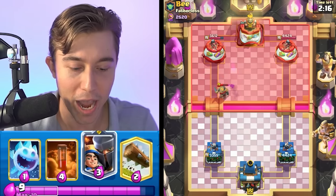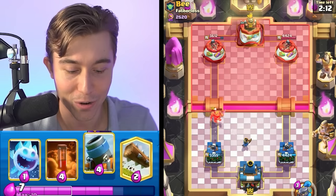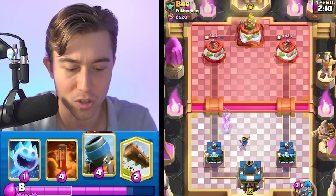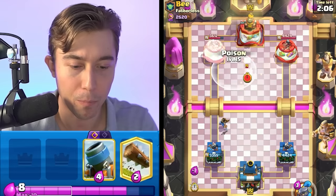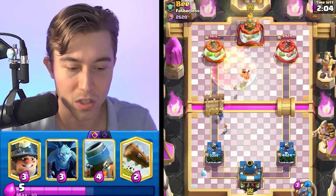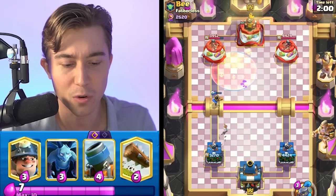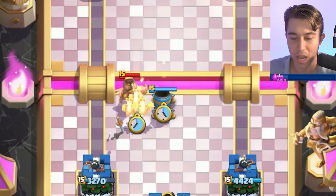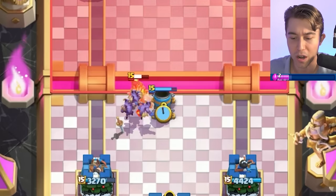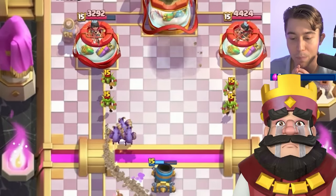In this matchup, we want to activate King Tower whenever we can. I'm going to cycle my Little Prince here and see if he wants to go for a Firecracker. We can actually Ice Spirit and make a prediction on the Firecracker, but I'm not going to. I'm going to go in for a poison on that just to get damage. He's going to Log, so he's also going to get damage. It's really bad for us to click the Little Prince ability here because we're not going to get too much from it. We can go in for Minions and our mortar to force that extra elixir.